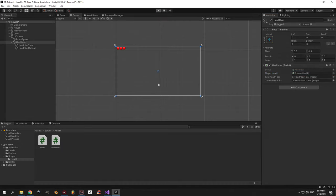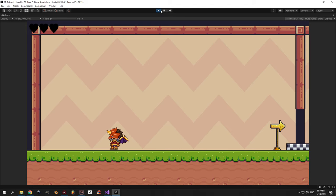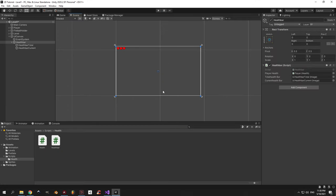Also don't forget to select the health bar object under the canvas, assign the health bar script to it and drag all the relevant references into the script. When you're done, press play and see the magic happen. If you did everything right, every time you tap E a red heart disappears — which is exactly what we want, so we're done with this part.